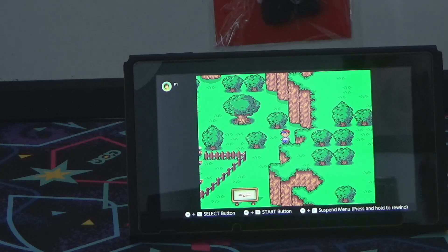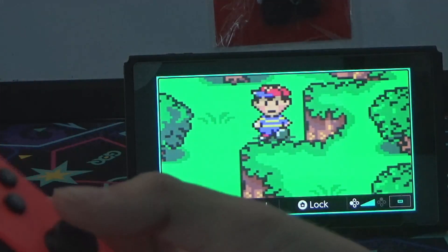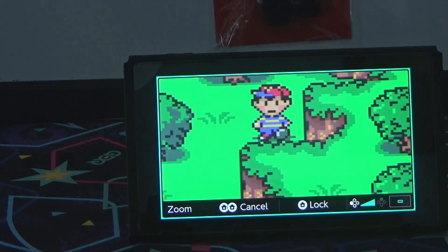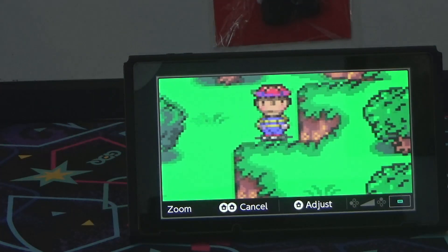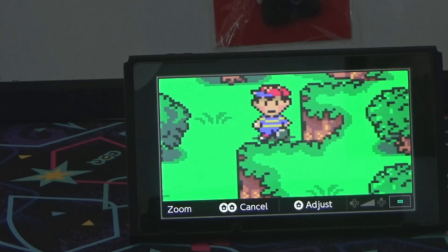Now, I know that was a lot to absorb, so here's me doing the entire process in real time. Lining up this position can actually be pretty janky, so don't be afraid if it takes longer than you think it should. One thing to note is that if you have the zoom-in feature enabled on your Switch, double-tapping the home button should allow you to see the individual pixels much more clearly. Getting into this position can be pretty tough.